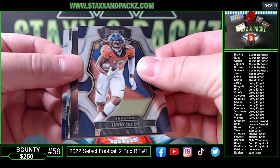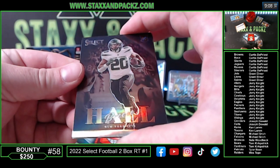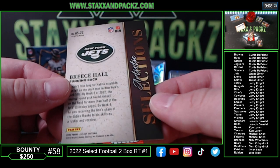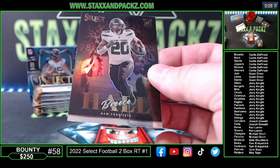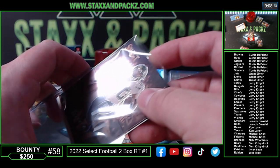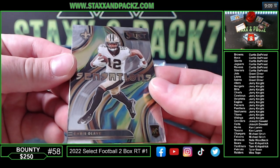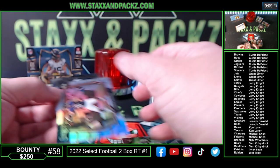Jerry Judy. Artistic Selections for the Jets — I want to say I thought it might have been a case hit but I think it's just an insert. That is a prism rookie of Breeze Hall — pretty cool, New York Jets. I don't think it's a case hit — I know there's a couple different case hits like zebra. Somebody tell me if it's a case hit. Next up we got Olave Sensations rookie for the Saints.